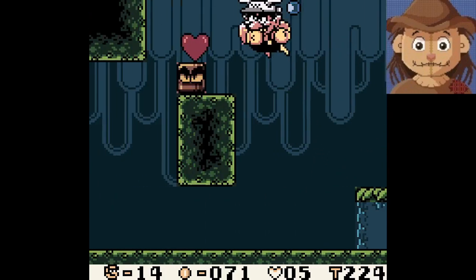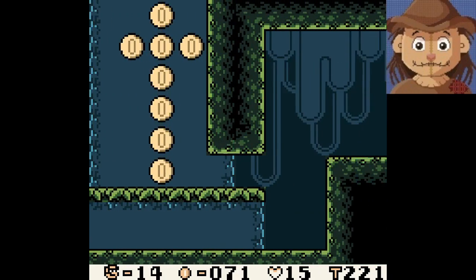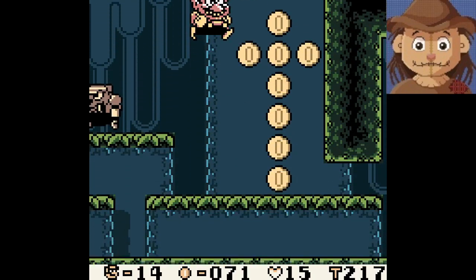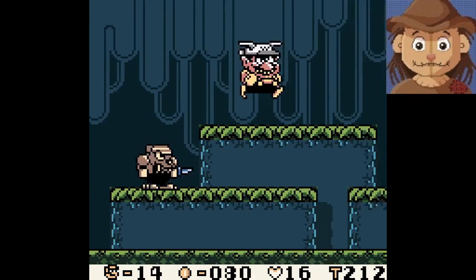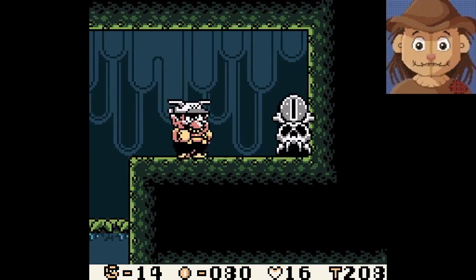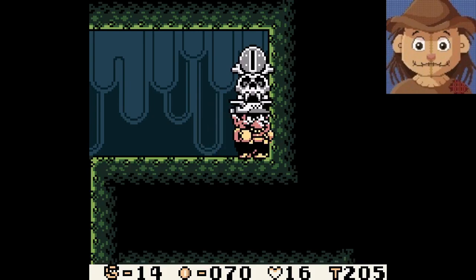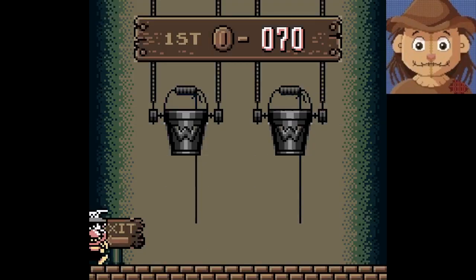Found a secret exit! I was just jetting over to, you know, be safe. So if I do this... that's what we needed. What's in here? Where's this secret exit go? There was an arrow pointing you towards it too, in case you missed it. So that's nice.